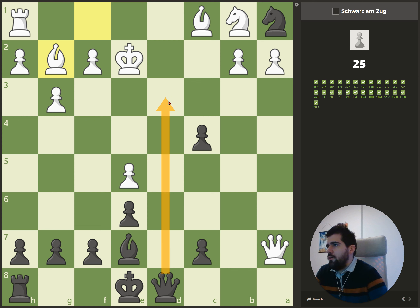Here we have queen d3 which takes away all of these squares — it's protected from the pawn so the king can't capture. He needs to go to e1, and then we have the knight who delivers the checkmate at the end.